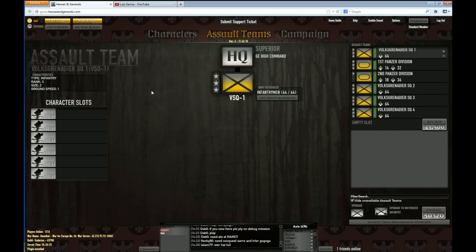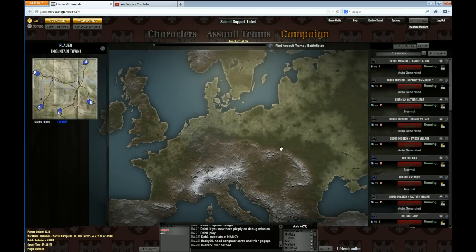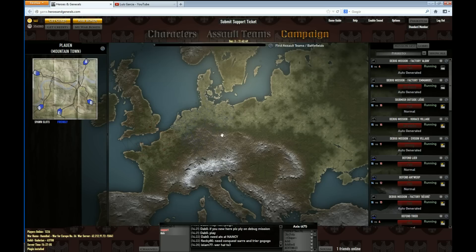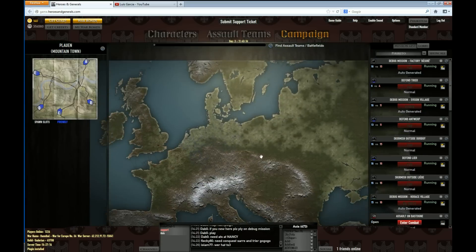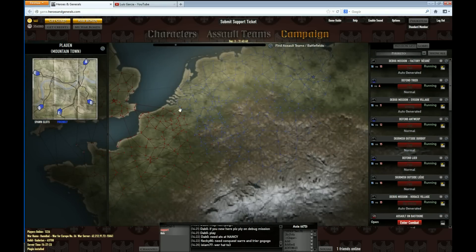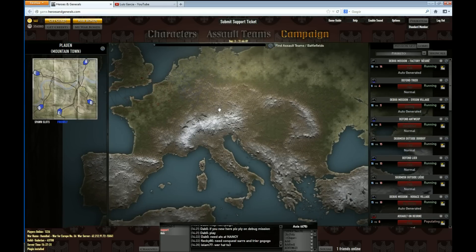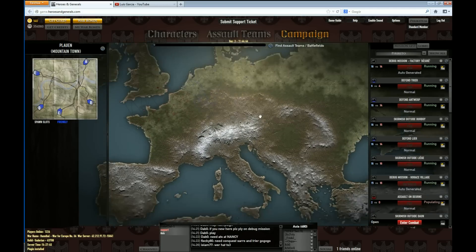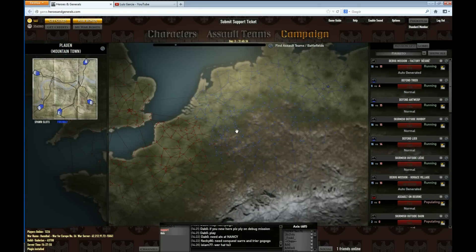Let's move on to the campaign part of the map. As you click it, you get a map — a map on a table — and this is basically where you'll fight your RTS battles, move your troops, and plan your attacks and defenses. Currently only this section is available, and even within it not everything is available yet — you have a small portion of the map. As a general, what you need to do is supply your heroes with troops so they can fight on the FPS part of the game, win the battles, and thus win the war.